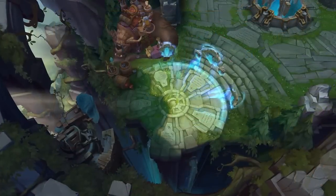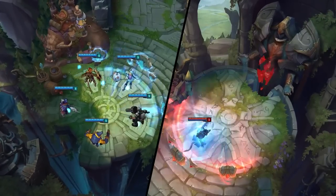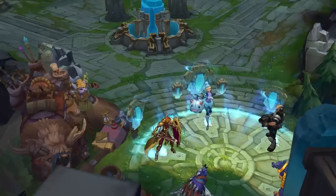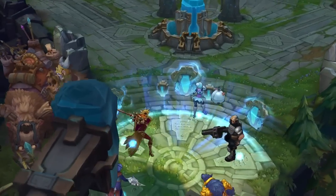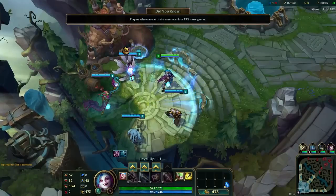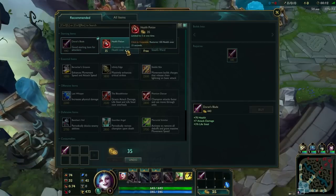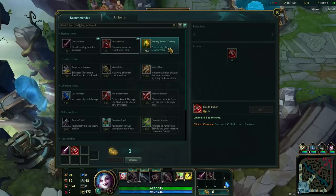When you start the game, you and your team will appear in the fountain. This is also where you'll respawn if your champion dies. This is a pretty safe place that restores your health and mana and provides access to the shop. You start off the game with some gold, so grab some items right away and return to the shop when you've earned enough to buy more or to upgrade items you already own.